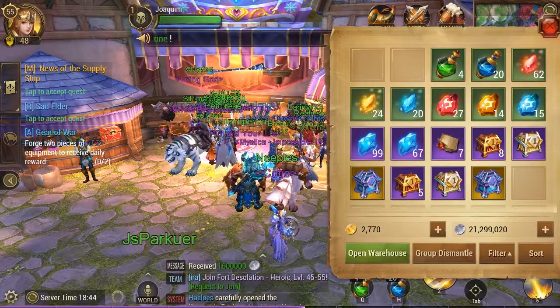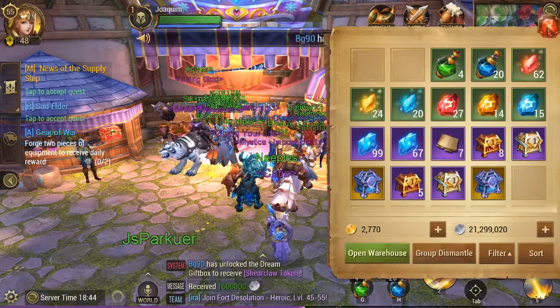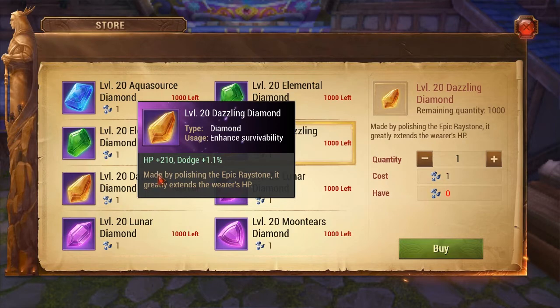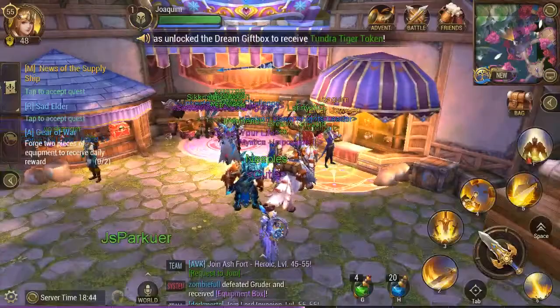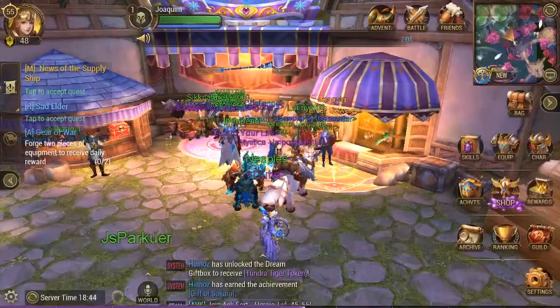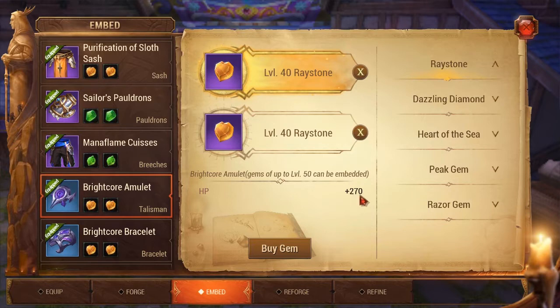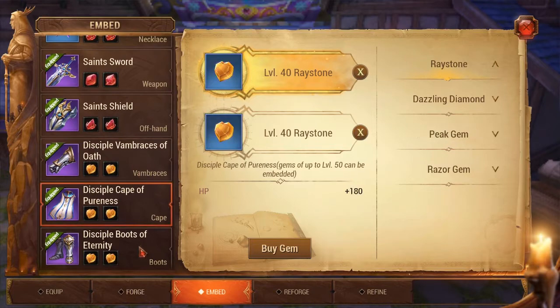The next thing I'm going to show you is how to make the level 40 epic HP gems. These level 20 diamond gems are actually pretty decent, but they don't have enough HP on them. When you're first starting out and getting into the harder raids and dungeons, you need a lot of HP to survive boss AoEs, and the level 20 HP gems do not have enough. You want to create level 40 HP gems instead - these have 270 HP on them. The diamond gem I just showed you only had 210. Imagine that extra 60 HP across all 10 of these gem slots - that's a lot more HP.